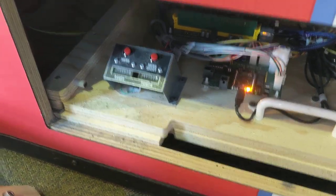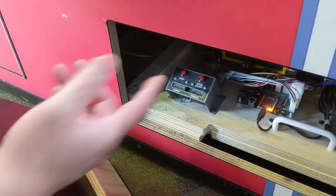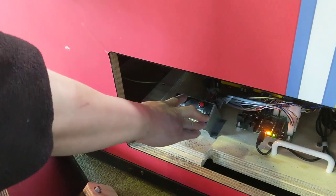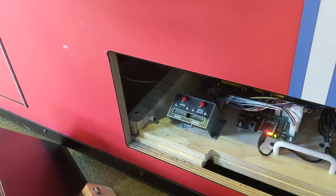You have to press the menu button to scroll down and press the match. So you're pressing the menu button once to get into the menu, then seven times — one, two, three, four, five, six, seven — and then the menu button to exit.